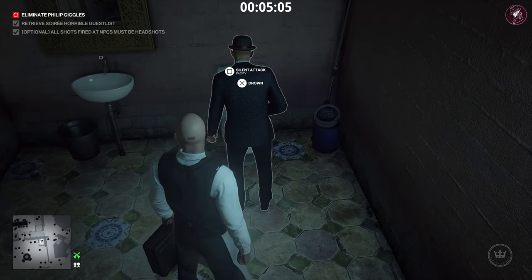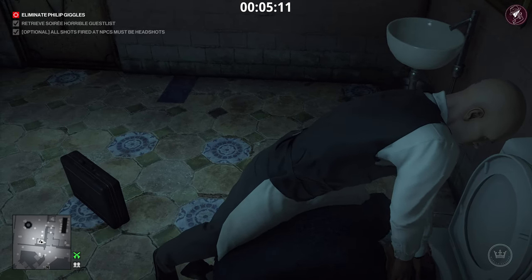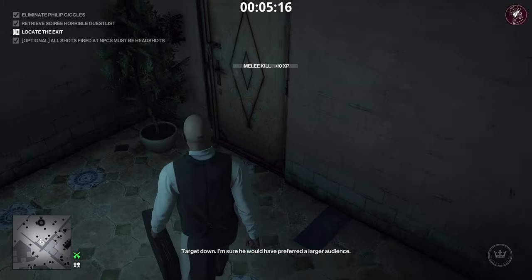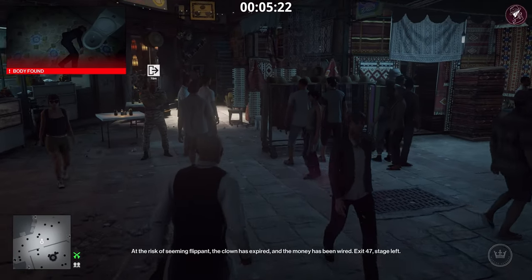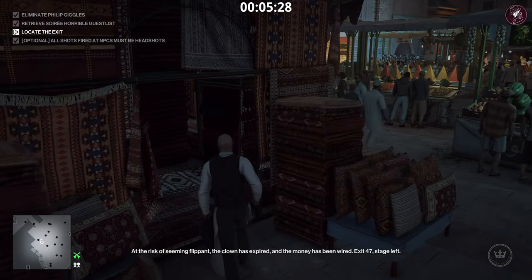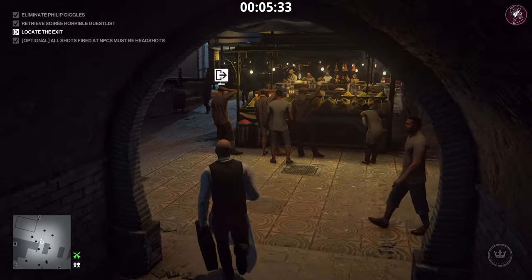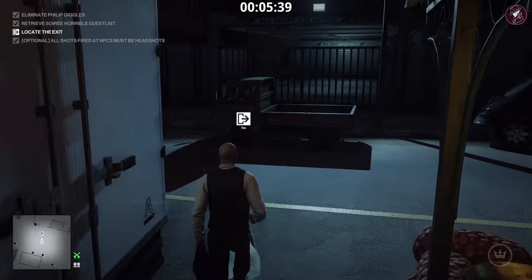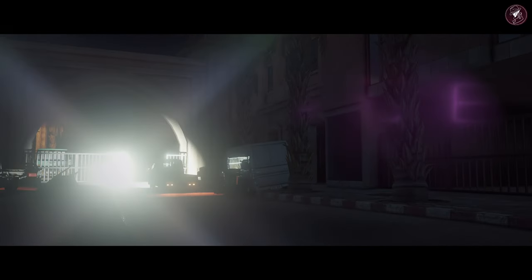Once you've followed him all the way to the bathroom, make sure the door is closed then go ahead and drown him. Alternatively, knock him out and snap his neck, or put him in a crate — whichever you prefer. Because it's an accident kill, even when the door opens and the body is found you retain your Silent Assassin rating. Once he's taken care of, head to your exit — the truck near where you started the mission — and that gets you a Silent Assassin for the Entertainer.